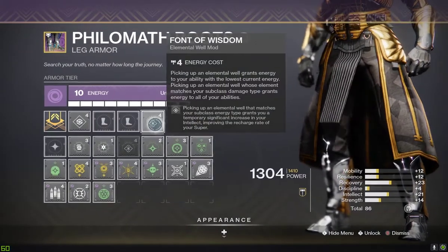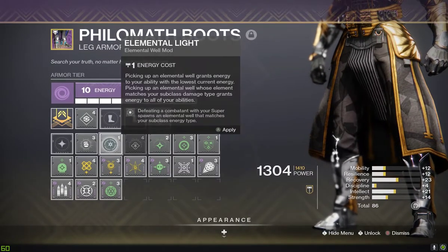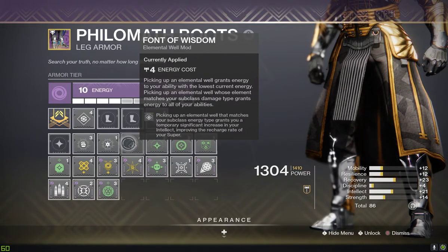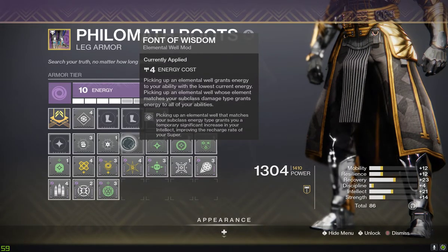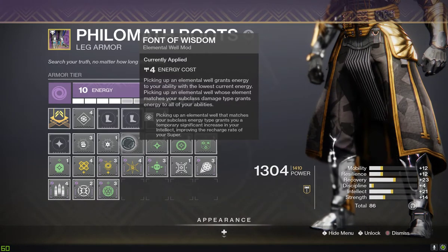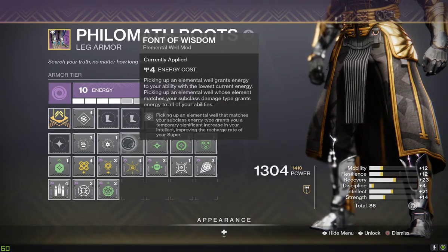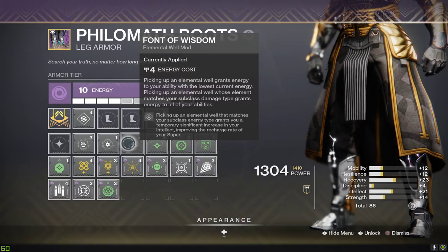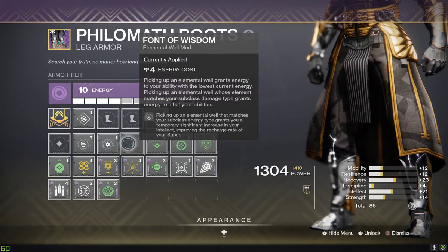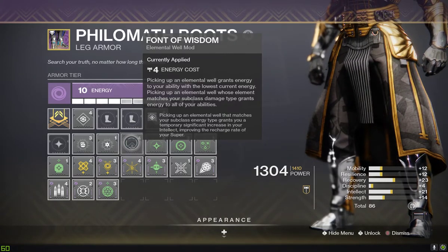The new mods we're getting from this season — like Font of Wisdom, Elemental Light, and Elemental Ordnance — if you guys don't know what those are, you should pick them up right now. I mean like right now, pause the video, go to the helm, pick these up, because these are absolutely amazing. For every time that I kill an enemy with my subclass — super, grenade, anything — this one specifically brings your super energy back and improves the charge rate.